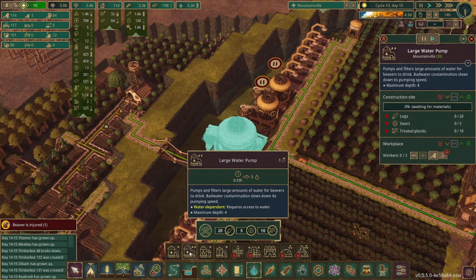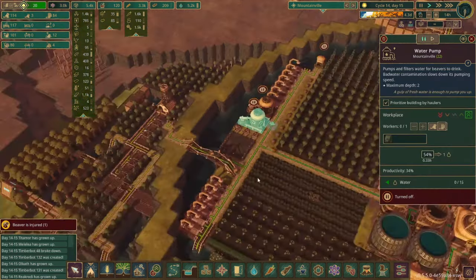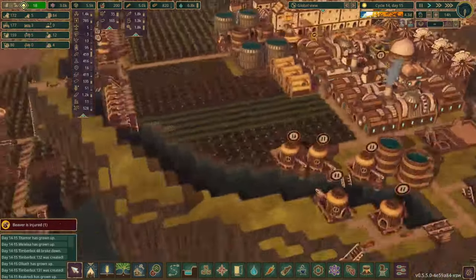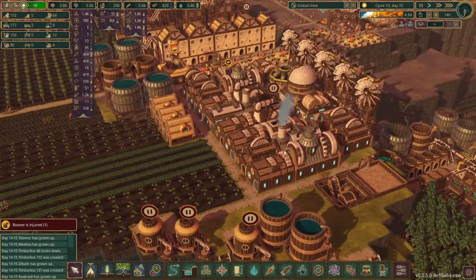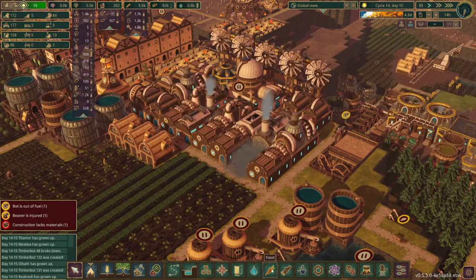It takes just a little bit of extra resources to get it built, but we are doing fantastic on trees to planks, although gears are running a little low. So maybe we need to look at getting some more gear workshops set up. We'll go ahead and replace one of these lumber mills with a gear workshop.